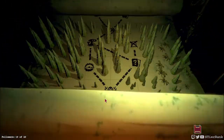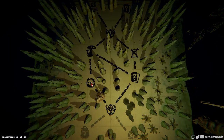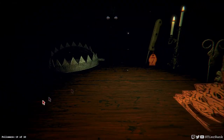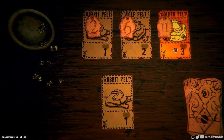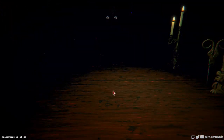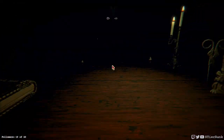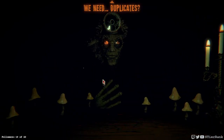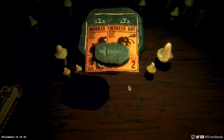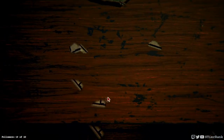I wasn't anticipating having to use this many items but it kind of looked like it was a necessity. Let's go trade in some cards - maybe we'll get us a golden pelt. We'll be close at least. Not too bad. And let's see what we can combine up - a powerful worker ant that's going to get really strong. This will be nice.